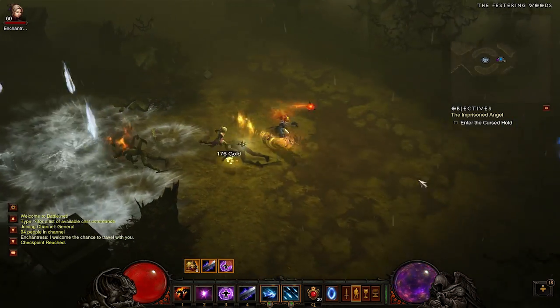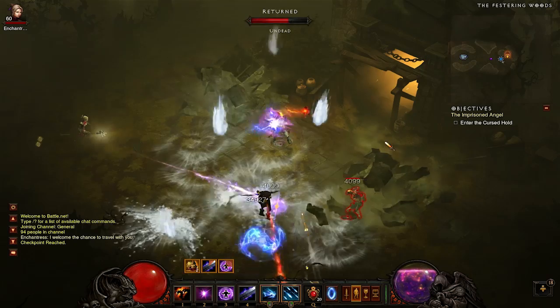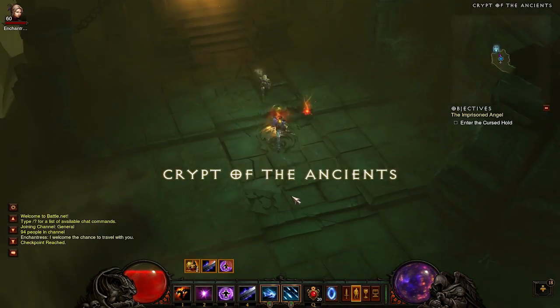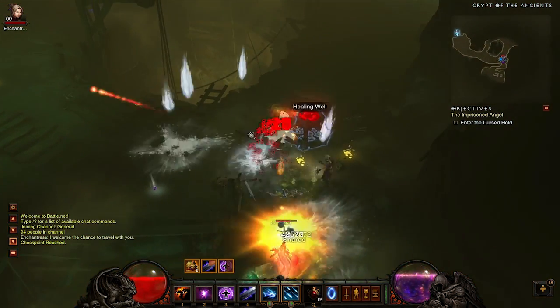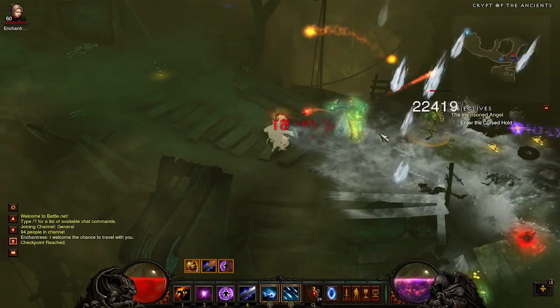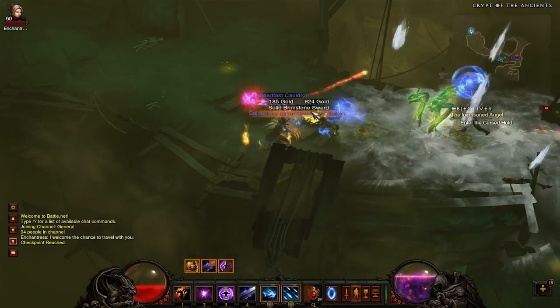Sometimes there's an Elite Pack on this side as well, but it's not guaranteed. Head inside — it's called the Crypt of the Ancients. Once inside the Crypt of the Ancients, there's a guaranteed Elite Pack. I wouldn't waypoint out of this one because you want to explore the area outside a little bit, so once that's down, head outside.